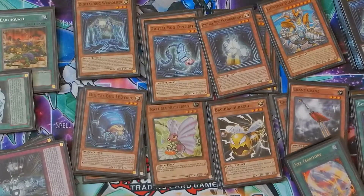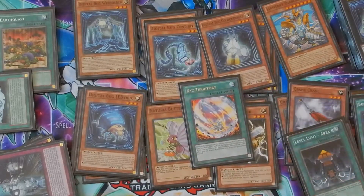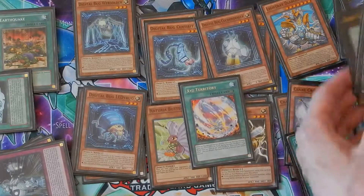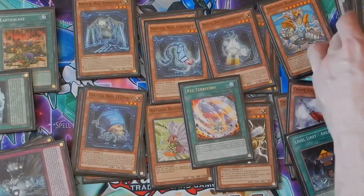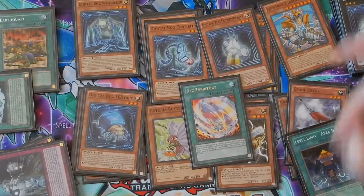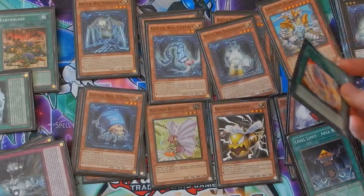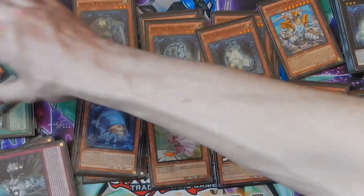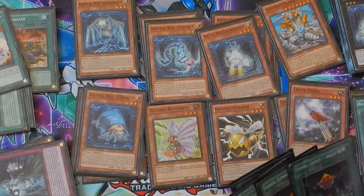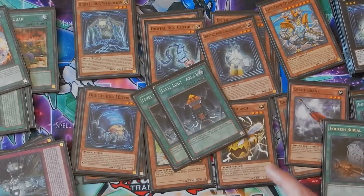Exquisite Territory is a fun card to run because when you summon something like Rhino Bus or Gaia Thunder Charger, they have pretty much 4000 attack when attacking another monster, and both do piercing damage. That can be devastating, especially if you Web Soldier them first — potentially 4000 attack in one turn. I only put one copy because it's not the best card, but it's fun. You can replace it with anything better. I put one Level Limit Area B because it switches all level four and higher monsters to defense position.